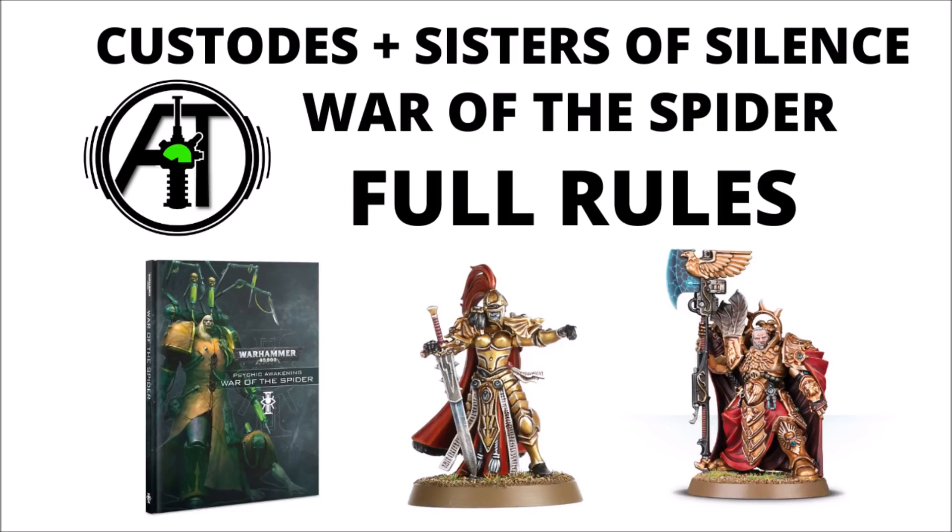In terms of content for the Talons of the Emperor, on the Adeptus Custodes side we have an excellent new Lord of the Shield Host stratagem in the Captain Commander — basically one command point for an extra quite nice buff. You can nominate your Custodes to be from various different shield hosts, each one unlocking an extra Warlord trait, Relic, and Stratagem. There are five of these, and then a section of 14 new Stratagems to give them more options in-game. Let's jump straight into it with a look at this Captain Commander Stratagem.